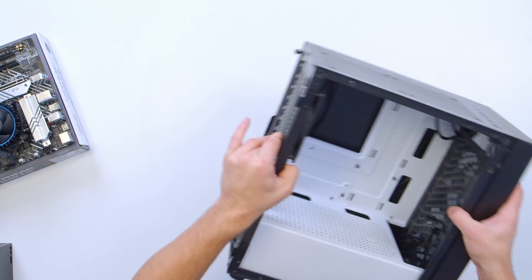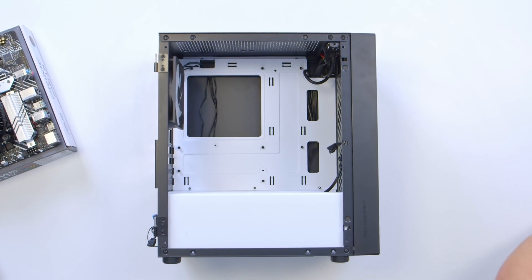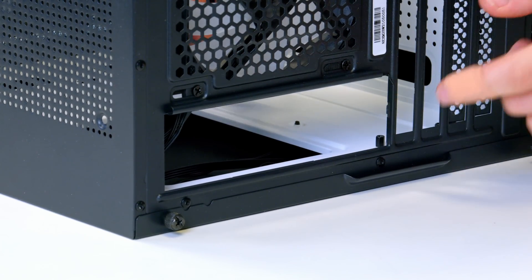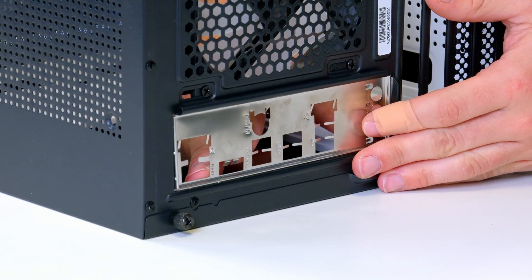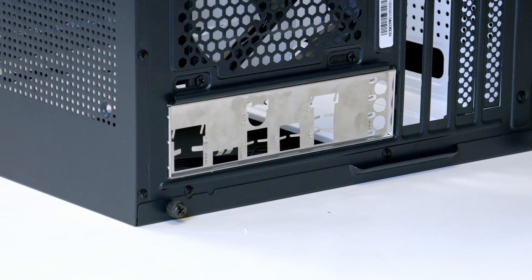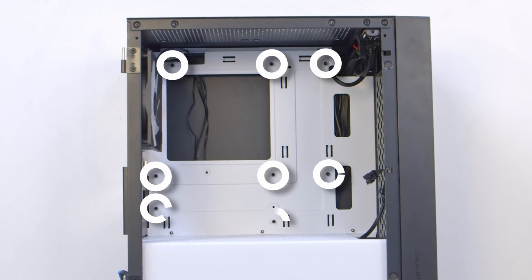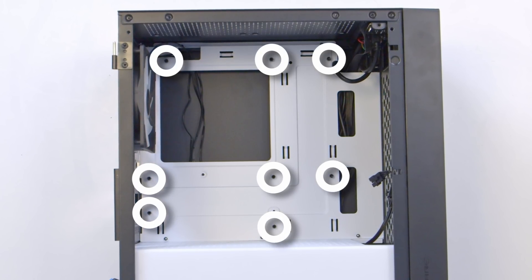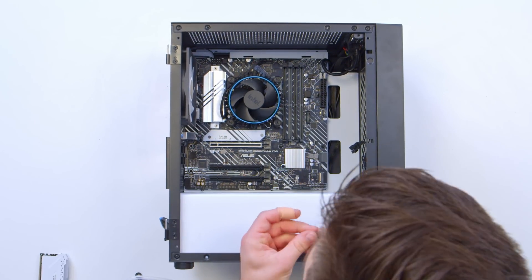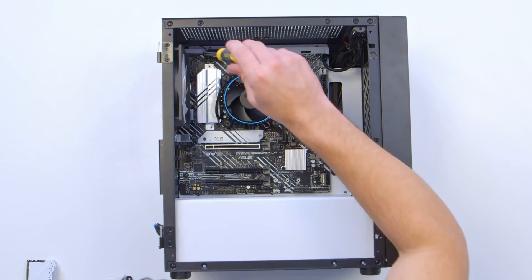I'm going to lay the case down flat on the desk. For this stage, you need to take the IO shield from your motherboard's box — that rectangular piece of metal — and click it into the rear of the case. Be careful not to cut your fingers. Once that's in, we can slide the motherboard in. But first, check that the holes through the motherboard match up with the standoffs in the case. We've got three at the top, three along the middle, and two down the bottom. Double-check in your case, because if you don't move these, you can cause catastrophic damage to your system. Then go ahead and fasten the motherboard down.